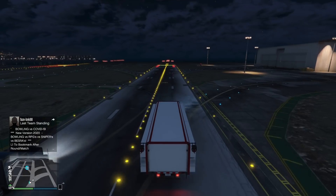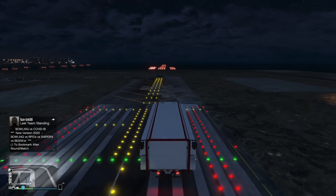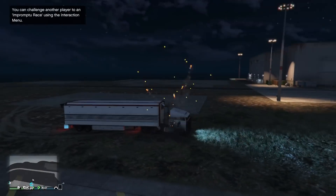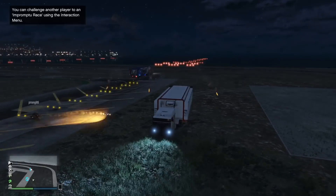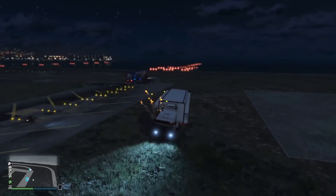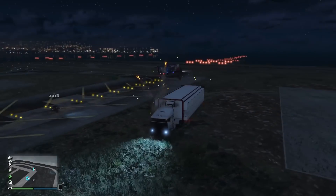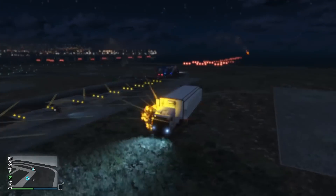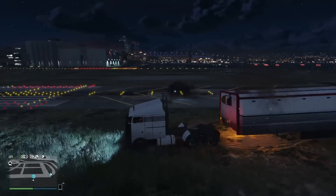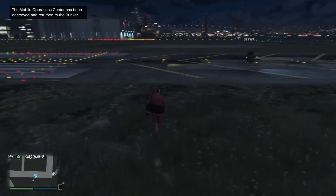I wanted to show you guys a speed comparison at the airport. Now if you have the trailer attached to the vehicle, it actually drops the defensive capabilities — it only takes 20 Mark II rockets to destroy it with the trailer on. So if you're riding around in free mode, do not have the trailer attached. Disconnect the cab by holding down the right arrow key and it will pop off.